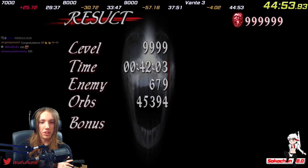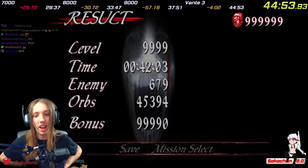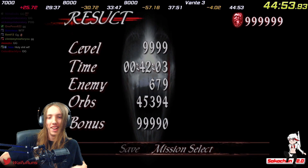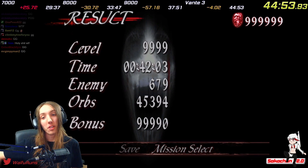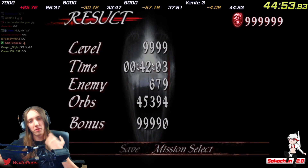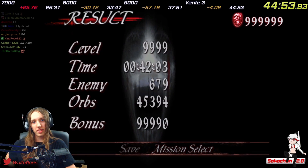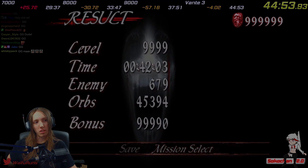42:03 — holy shit! That was such a good Bloody Palace run. That is the world record speedrun of Devil May Cry 3 Bloody Palace with Vergil. I hope you enjoyed my explanation and the run itself. I stream almost every day on Twitch — go follow me there for more speedrun goodness. The world record before that was 45-something.